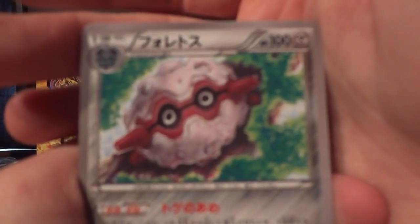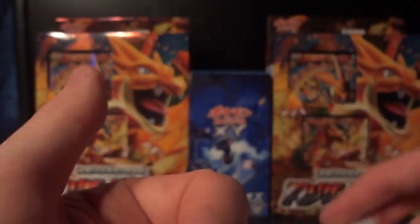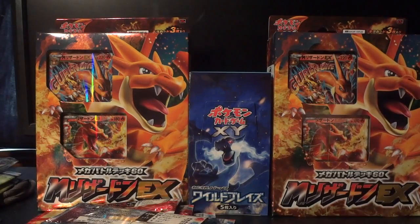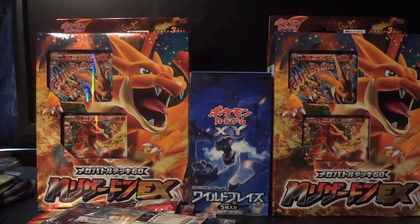Yeah, last pack of this video — Forretress, Maractus, Binacle, Qwilfish, and Lopunny. So only one holo this time around and it was another Delphox, but I did manage to pull the Mega Kangaskhan EX, which is sweet! Thank you guys very much for watching, hope you enjoyed this Friday installment, hope you're having fun with May Madness because I'm having a blast, and I will see you tomorrow for another video. Bye!